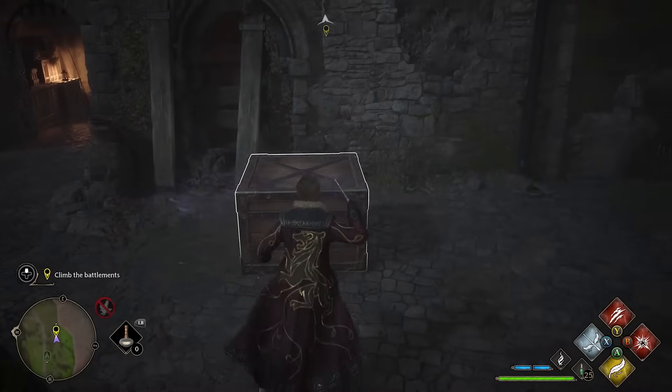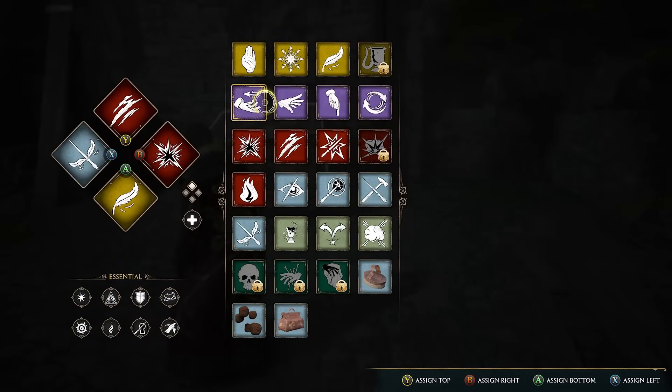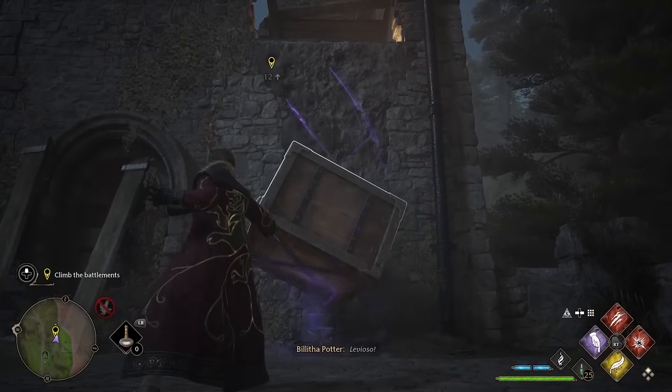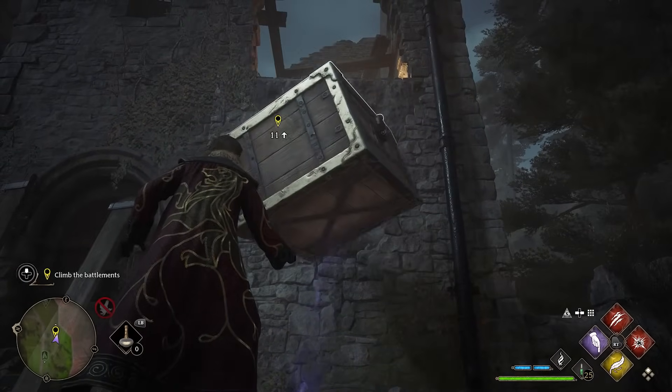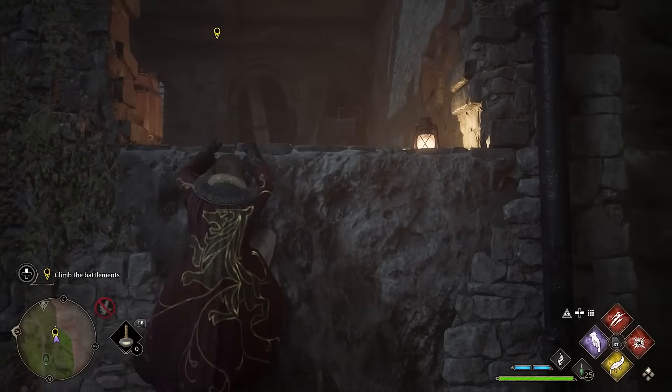When you have got the box out of the room, place it at the bottom of the wall that has the climbable material on it. Then use Leviosa to lift the box up into a floating position, and you can just jump on it and jump up the wall.